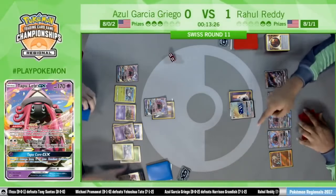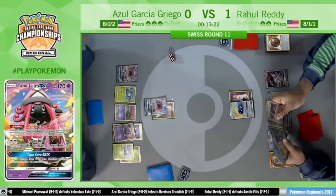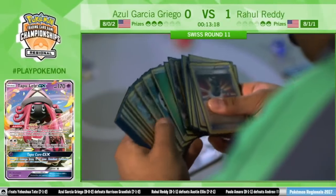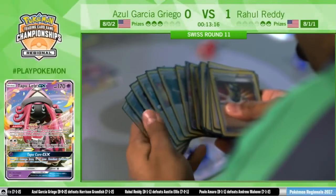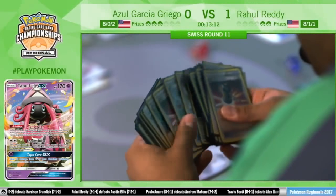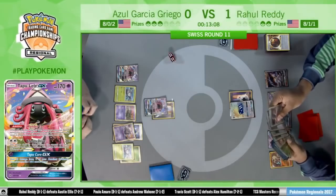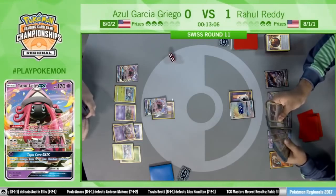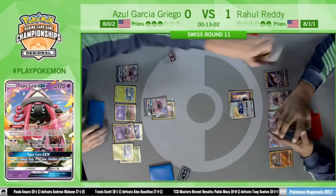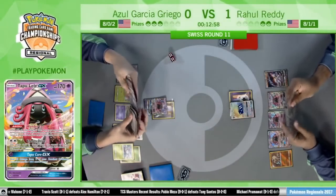Rahul just needs to take two more prizes to advance — and he's so close he could taste it. He just needs to couple together a few more attacks. But with only one Zoroark GX in play with 80 damage on it, it'll be a little bit harder for him. It doesn't look like he's going to be able to get rid of Garbotoxin this turn — he's gone through two Field Blowers already.